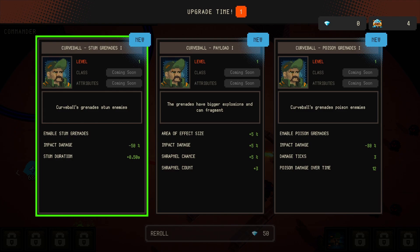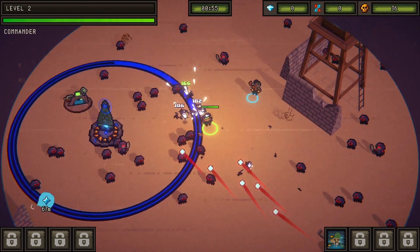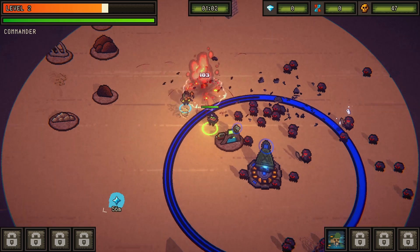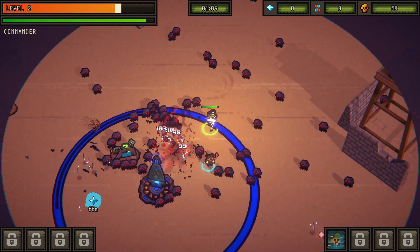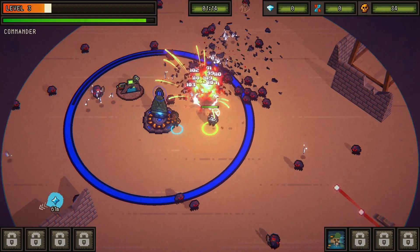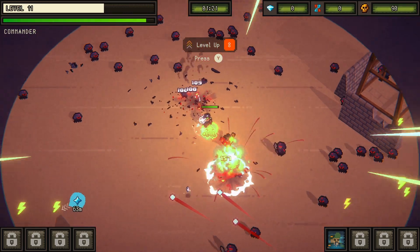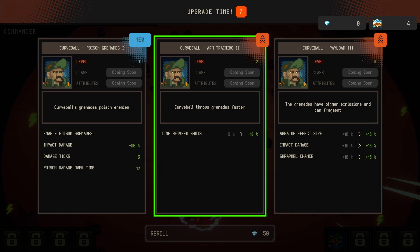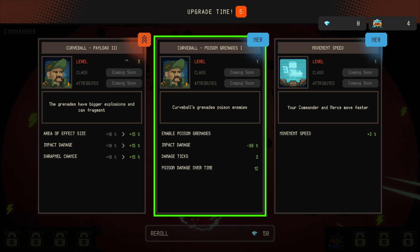I'm not interested in the diamonds - we're gonna try to go for a good run here, possibly a win. Curveball does the job - Payload, let's get it. Look at all these enemies though. I've noticed that if you play with Curveball you tend to draw a lot of enemies early on - I guess it's because of his AOE weapon. We actually have to dodge here at the very first station. Time between shots - give me that.